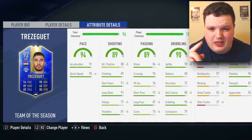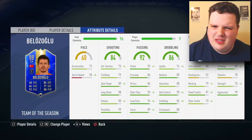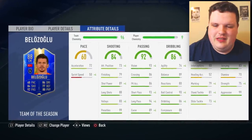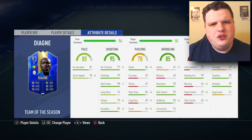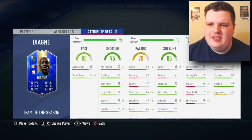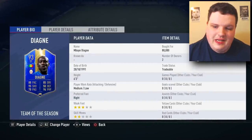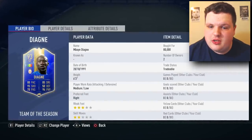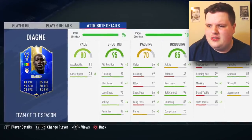Next player is Emre Belazoglu — I don't like him at all, I think he's absolutely diabolical, but he's in Team of the Season so we have to use him. The first striker is Diagne, who actually looks kind of solid, bar 69 jumping. He's six foot three — reminds me a bit of James Collins. He's got good finishing but bad composure, which I didn't notice.